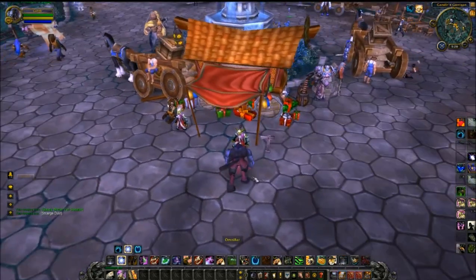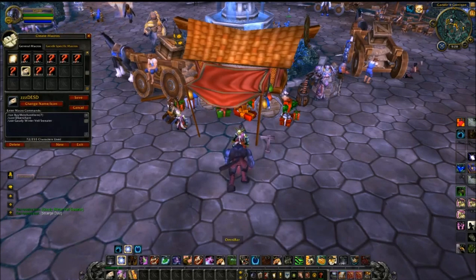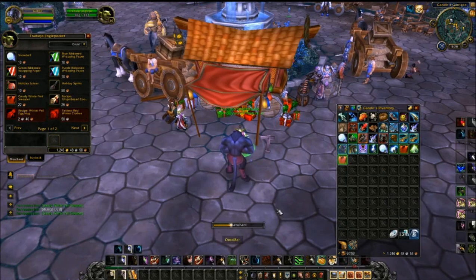I've made a macro to buy and disenchant in a fast and efficient way. With the vendor open, you press the macro and it buys one and disenchants one. I put it on my bar on slot one — as you can see, when I press it, boom, buys one, disenchants one.